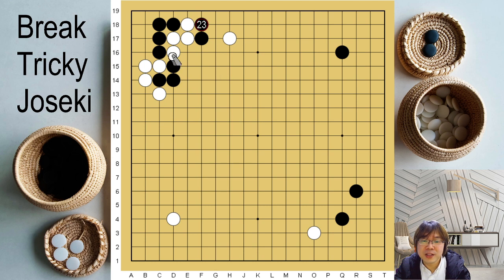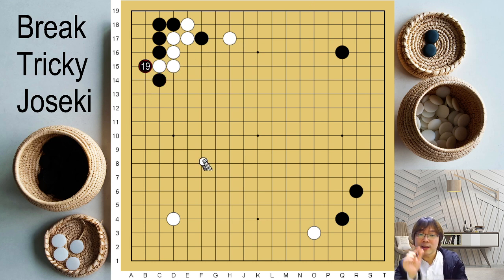That's why — for this fighting, basically it really doesn't work for white. So white must just connect here. And when you play here, actually this is a little bit better for black because of that bad exchange. And this is how you can handle when your ladder is not good.